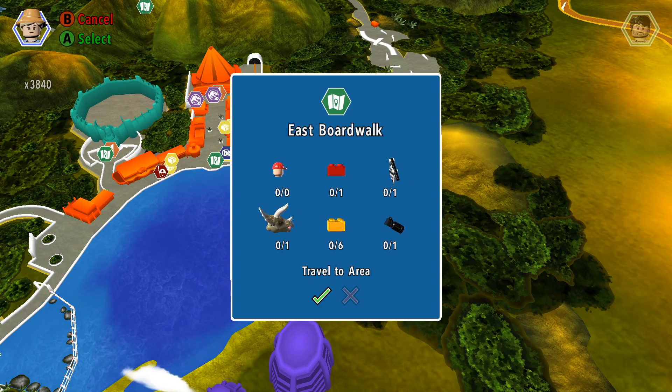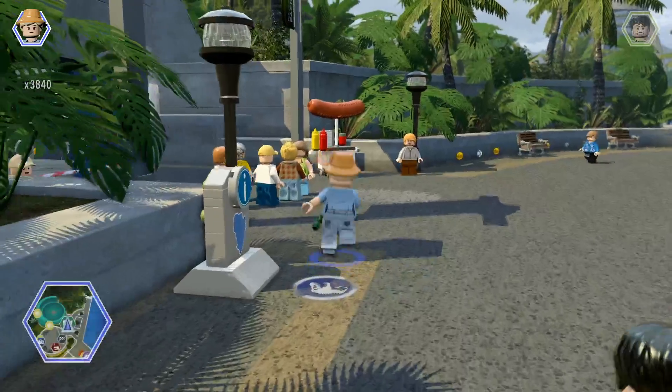Hello everybody, I am Brain19 and welcome to episode 54 of our LEGO Jurassic World 100% journey through the free roam of Jurassic World. We are at the East Boardwalk for our second to last location. There is one red brick, one race, one photographic location, one sick dinosaur, and six total golden bricks. So let's get started.